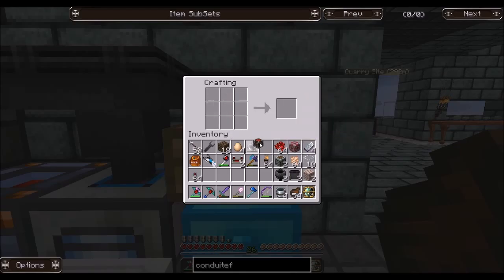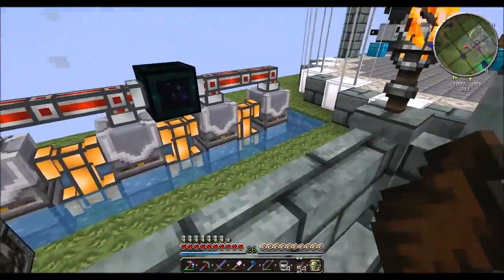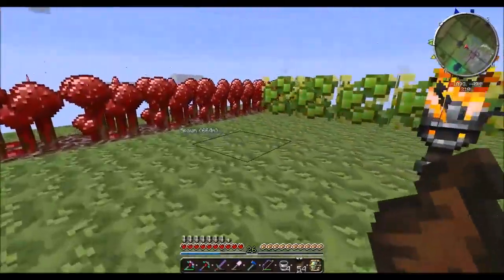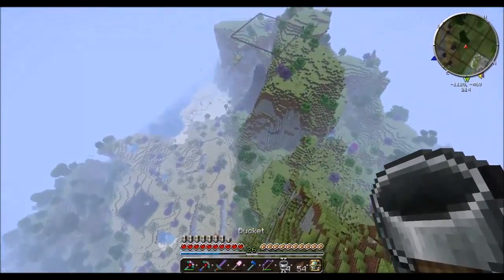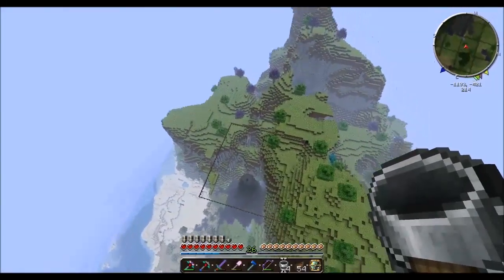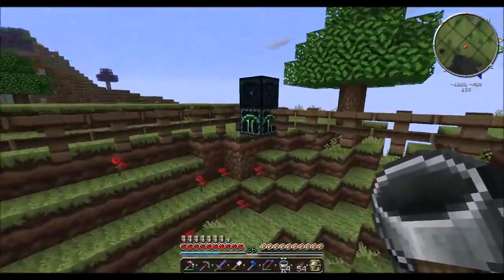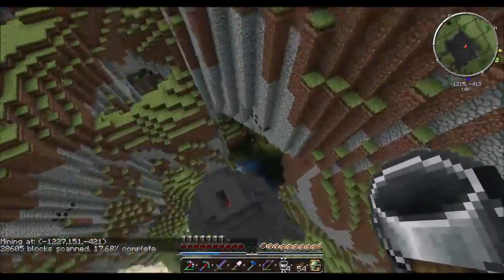We can make two hoppers. I think that's all we'll need if I make it as compact as I want it to be, and we have a chest for gathering babies. Our quarry is doing a very good job — let's see how far along it is. It is seventeen point six eight percent complete.